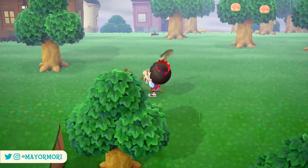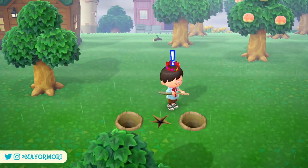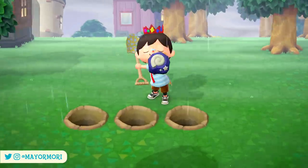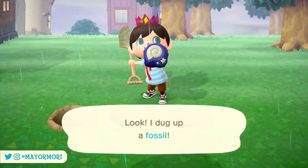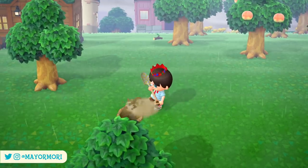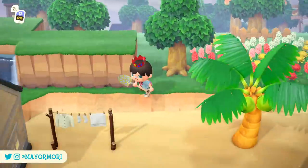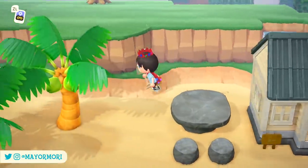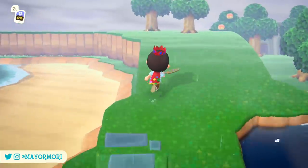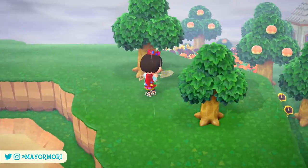So despite having 16 fence types at launch and three additional fences added in recent updates, it seems that the white picket fence, the creamy white lattice fence, and the wooden rail fence all appear to have been removed from New Horizons. Of course there's a chance we'll see these fences eventually added to New Horizons either through an update or through a fence customization feature should it be added. But what do you think happened to these fences? Will we see them at a later date, or were they unfinished fence types from an earlier version? Let us know what you think in the comments.